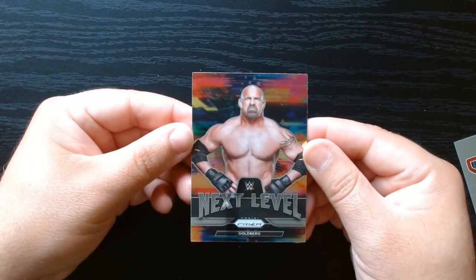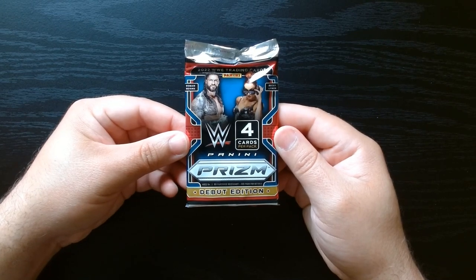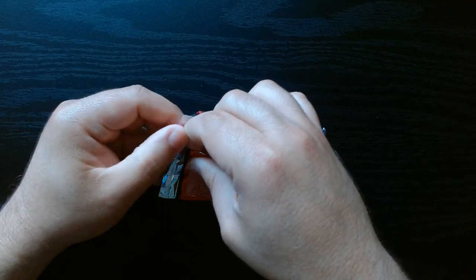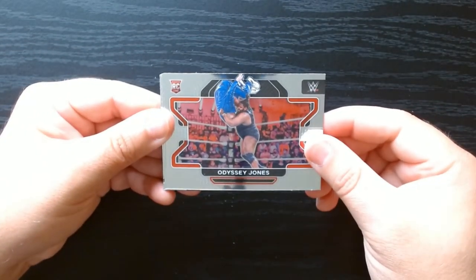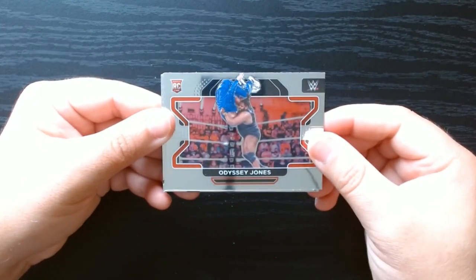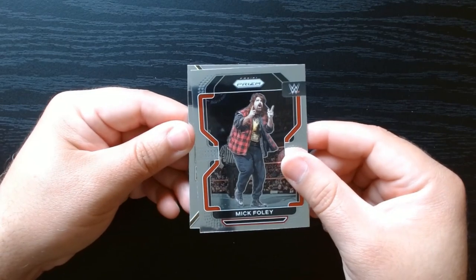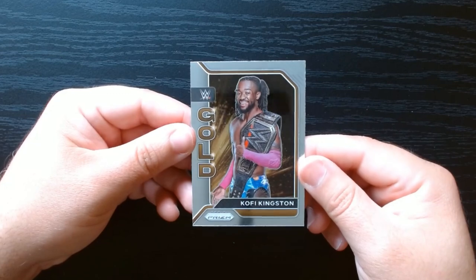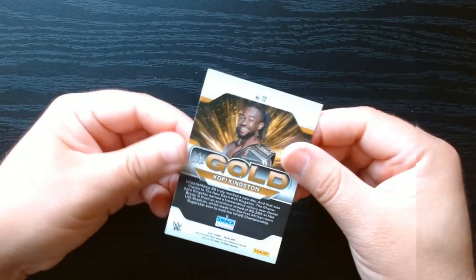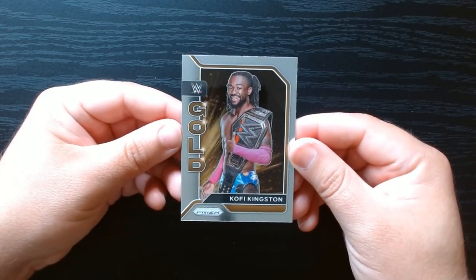Very colorful cards you can get in this set. And this is our final pack. The King. So we haven't really gotten anything interesting so far. Unless this last card is great, this might be a dud of an opening. Kofi Kingston — nice looking card. Gold. But yes, I think this opening was a dud.